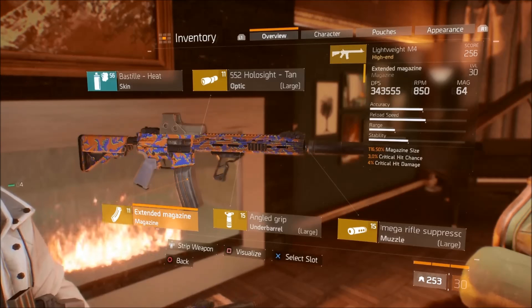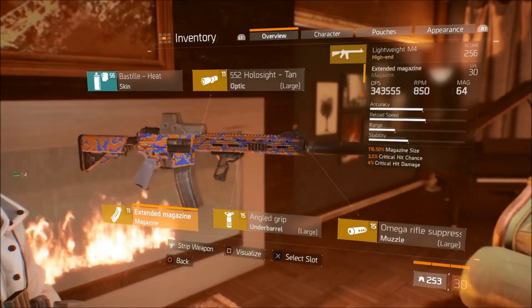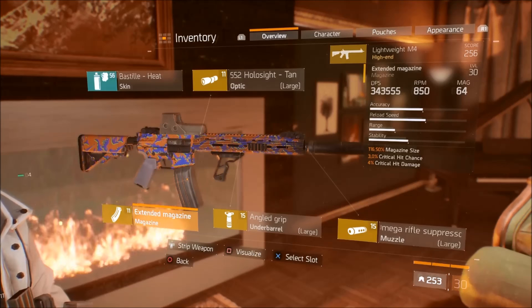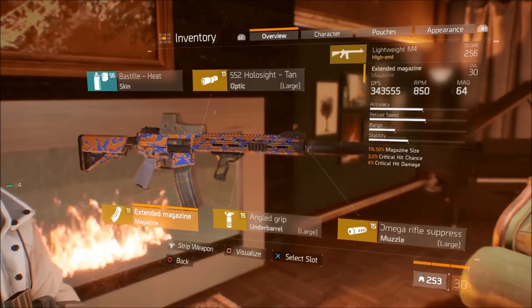Magazine. As I talked about before in my other videos, magazine size, crit chance, and crit damage is far superior to magazine size with crit chance and rate of fire. 850 RPM is already pretty high. To get an extra 49 or 50 RPM, to me, just isn't worth trading off crit damage or crit hit.